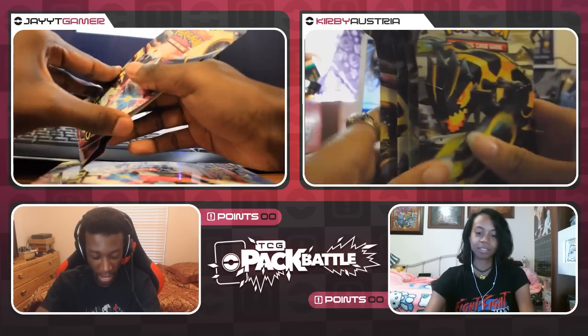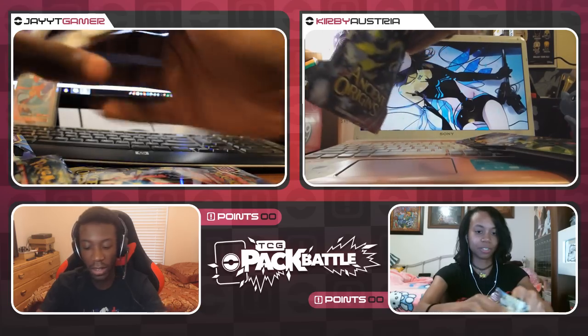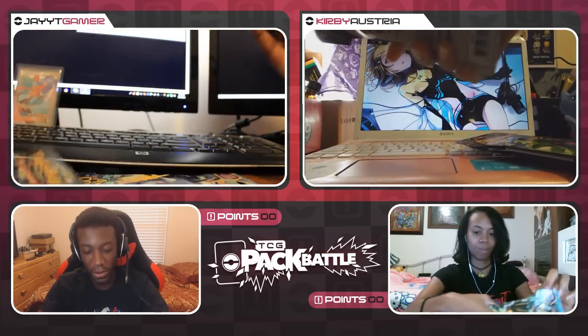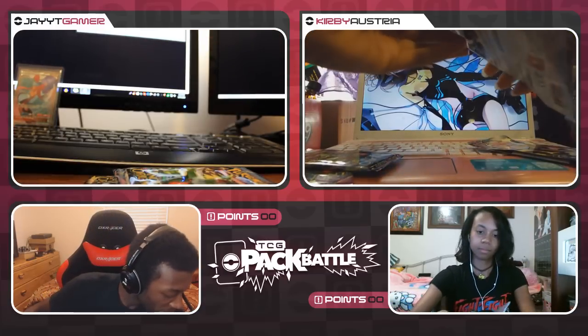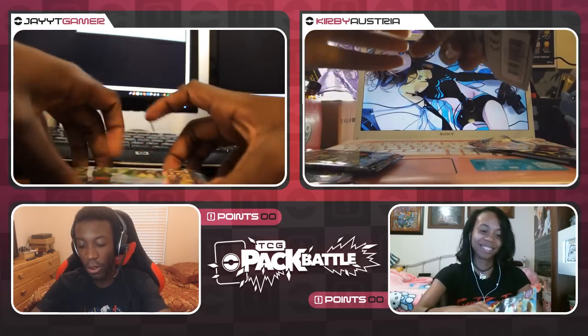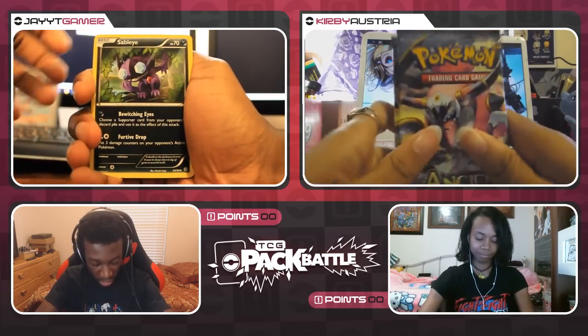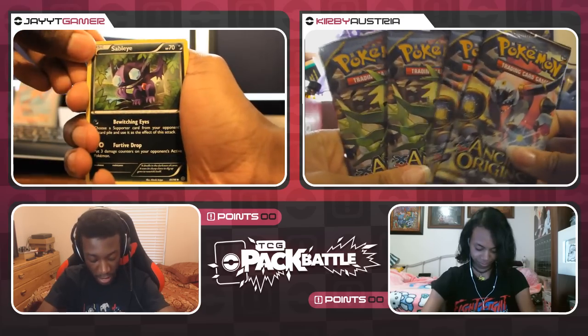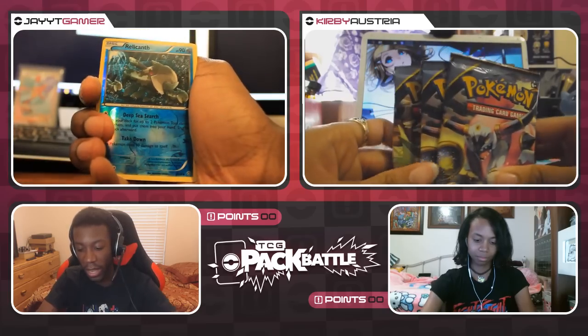I'm going to take mine out of the blister packs. We've got a Tyranitar pack, a Mega Tyranitar pack, and a Hoopa pack. Hopefully we get lucky and I didn't waste my money again. Let's get into it — I hope and pray I don't pull the Gardevoir, because I'm so sick and tired of seeing that card. I have like five of them — it's ridiculous. Here we go: Sableye, Tyranitar Spirit Link, Ralts, Oddish, Combee, Ralts reverse.